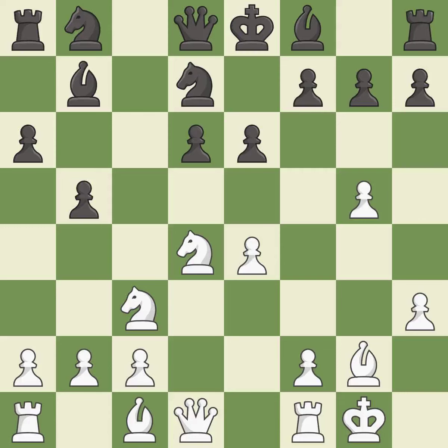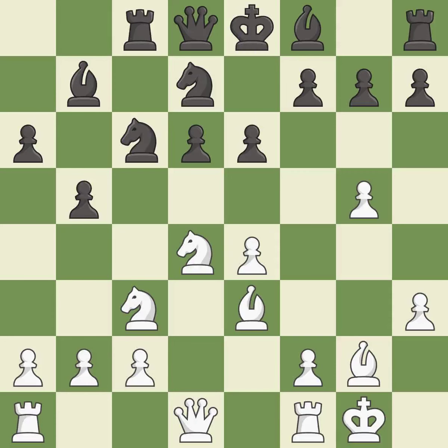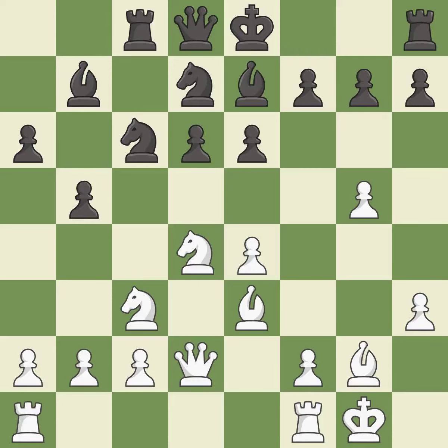Castling kingside tends to be safer because the king is further from the center — it is good. This offers an equal trade of pieces. This activates a bishop by developing it off its starting square. This activates a rook by developing it off its starting square — it is best. There were worse moves, but also something much better. It is an inaccuracy — this is not the right idea. Very precise. This develops a queen off its starting square, getting it into the action — it is best.